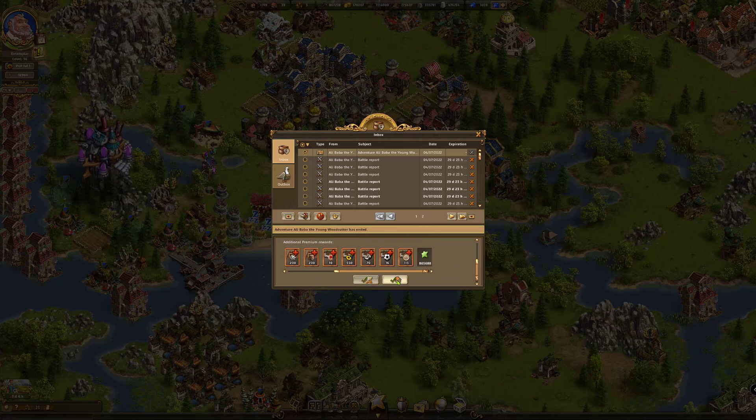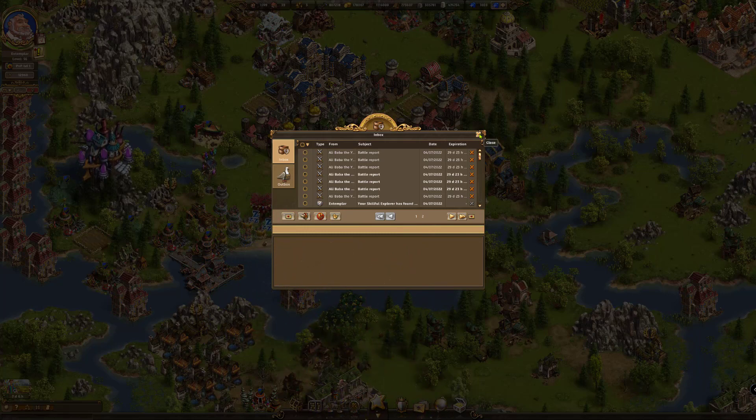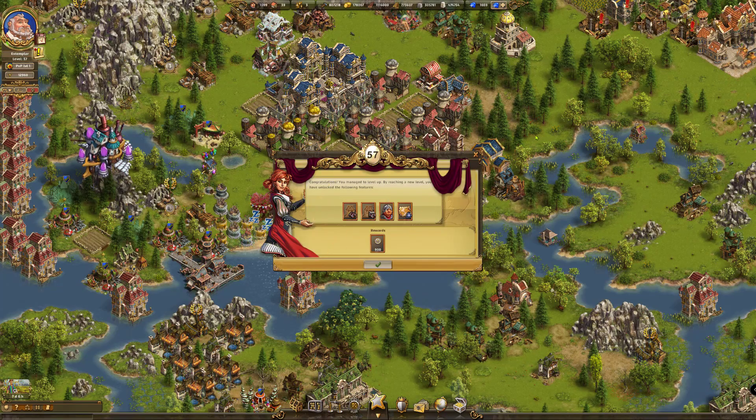I'm going to accept all the goodies from that adventure. Here we can see the important screen showing the difference between level 56 and 57. Importantly, I'm now going to be able to produce besiegers — that's the last step I need to be able to do Ali and the young woodcutter effectively.